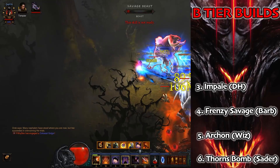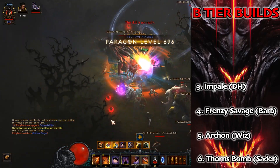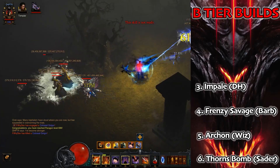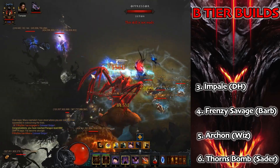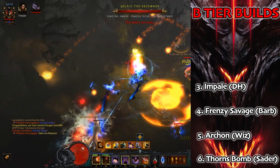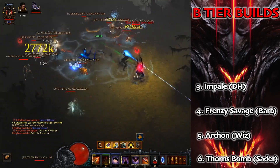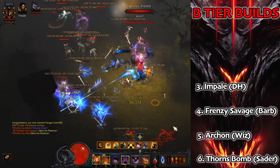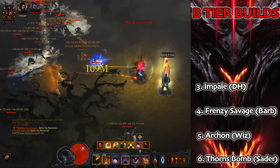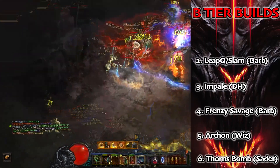Next up we'll cover the Impale Demon Hunter. Impale is going to be as strong as ever because of the cube changes and that fourth extra slot. It's always been pretty tanky, very easy to play, and has pretty much infinite resource once set up correctly. It did get a good buff last season but got overlooked because everybody was playing Gears of Dreadlands. It is still very powerful — it will do speeds, GR push, and keys. The infinite resource on the teleport is very nice for T16 as well.